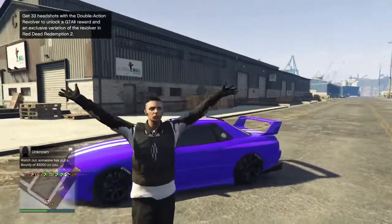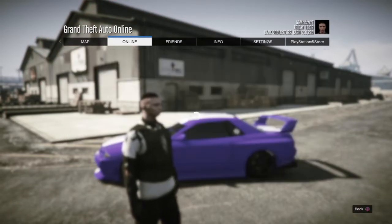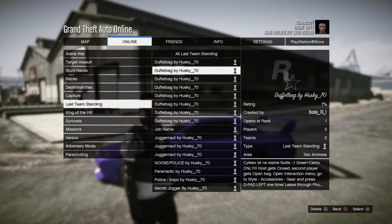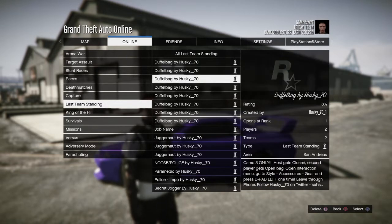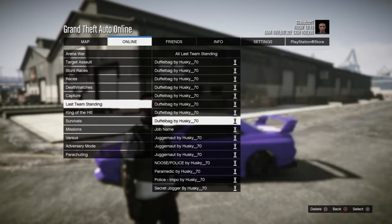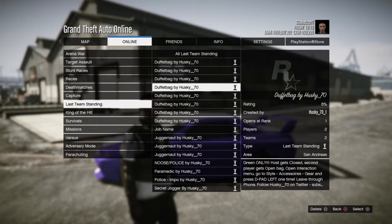For the third glitch, you may already know this one — it's the duffel bag glitch using the Husky jobs. Unfortunately this glitch is PS4 only. The job link will be in the description for the one I use, but if you want to do other versions like red, green, or white you can do that too. I'm going to do the green one in this video.